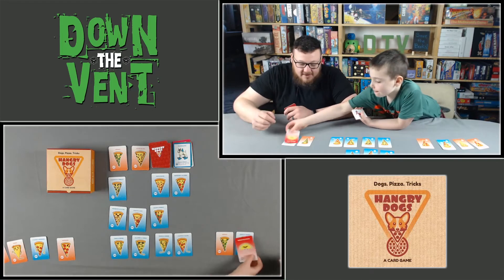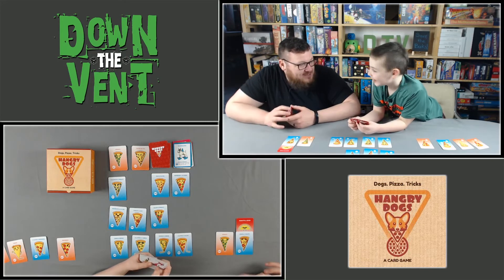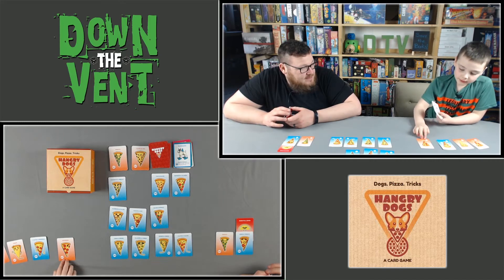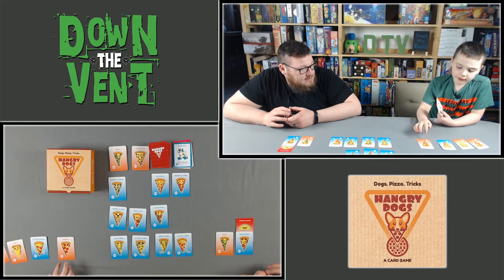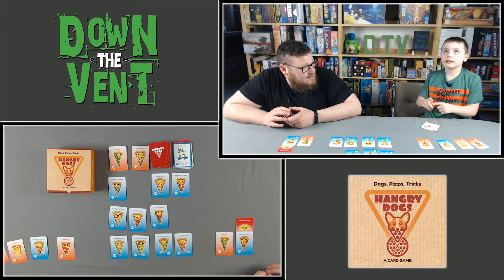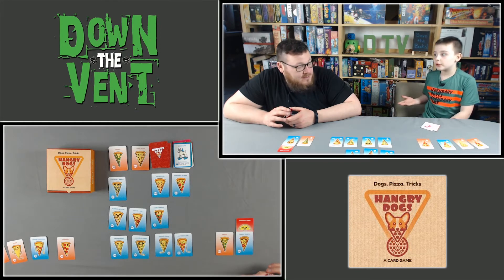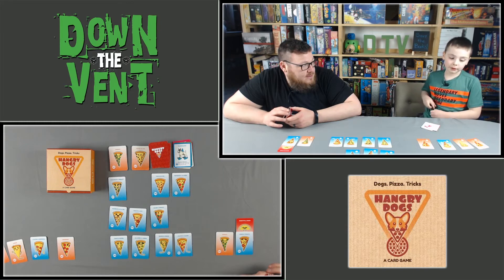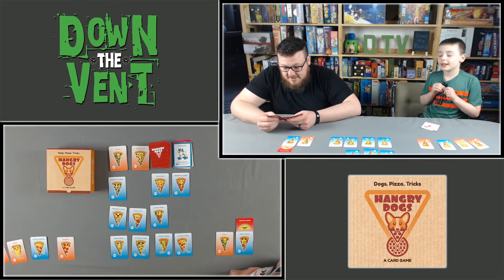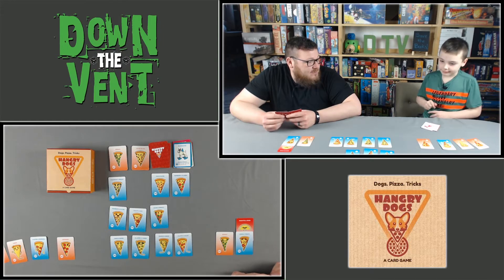Jonah uses a resentful lemon modifier on Joe's onion and tomato pizza, making it worth only five points. Scoring check: Joe has 10 plus 6 equals 16, then 16 plus 6 is 22, then 22 plus 6 equals 28. Jonah already has 28 points — over halfway to winning.